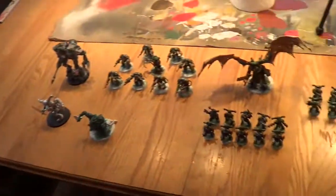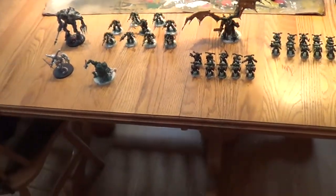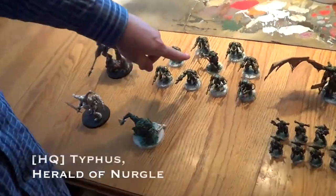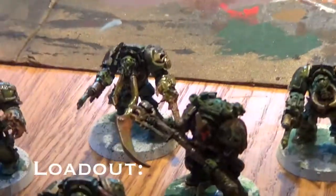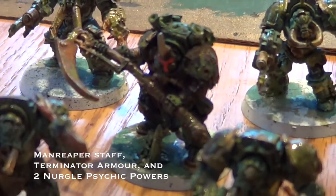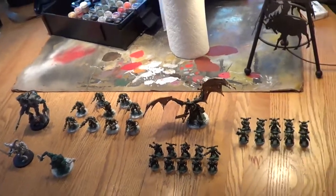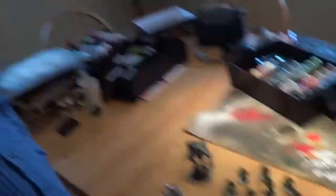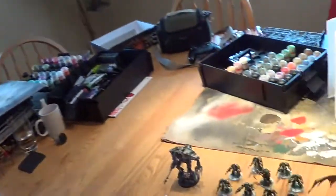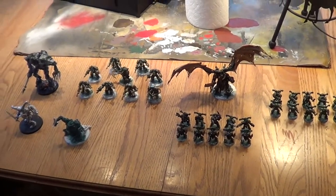I've got some Chaos Space Marines — Nurgle. They're pretty gross, you know, in a good way. For HQ we've got Typhus, so he's always cool. He's got two psychic powers per turn and they all have to be from the discipline of Nurgle, which is okay. He can do some character hunting. His weapon is plus strength, AP2, and it's a demon weapon and a force weapon — that scythe is pretty nasty. I think he's Toughness 6 with the extra toughness from Nurgle. Good in close combat, and the two psychic powers are nice, but they have to be from Nurgle's discipline.